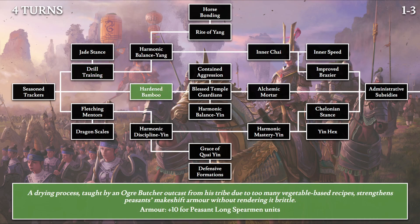Moving on to Hardened Bamboo: 'A drying process topped by an ogre butcher, outcast from his tribe due to too many vegetable-based recipes, strengthens peasants' makeshift armor without rendering it brittle.' This gives us plus 10 armor for peasant long spearmen units — a recipe from an ogre butcher, which is quite interesting.